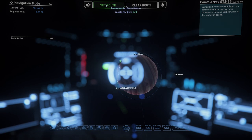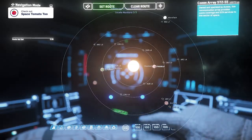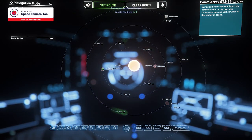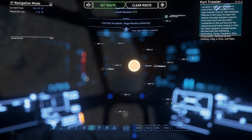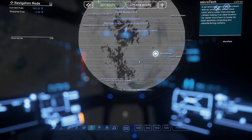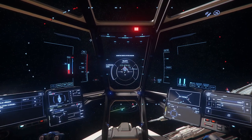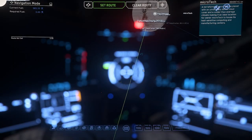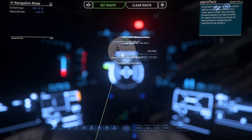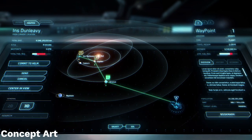Sometimes when trying to find a new location to quantum jump to, you can't get the interface to work with you. It's good practice to hit F2 to enter the star map and clear your route, just to make sure the computer isn't trying to force you on a different path. Speaking of the star map, it's currently the most painful part of the game. Try to press B and use your heads-up quantum interface rather than the map, but when you do need to use it, double right-click to zoom out and try not to zoom too far in. We can only hope the actual star map is released sometime in the next year.